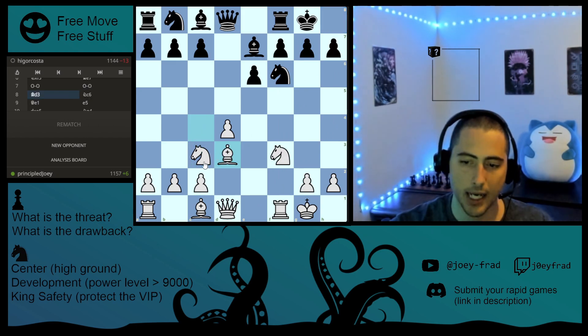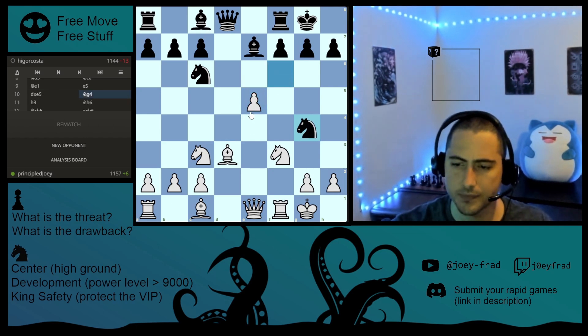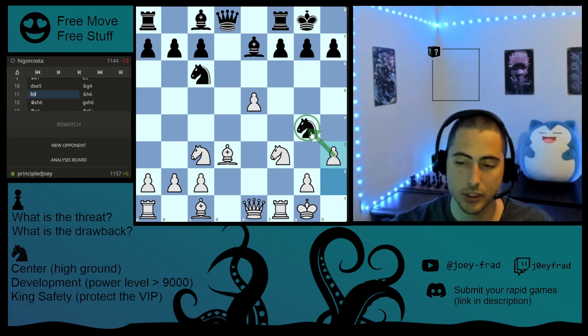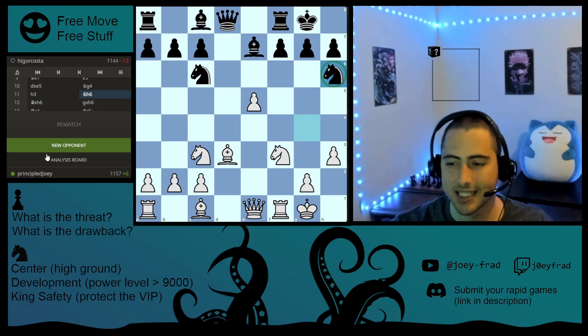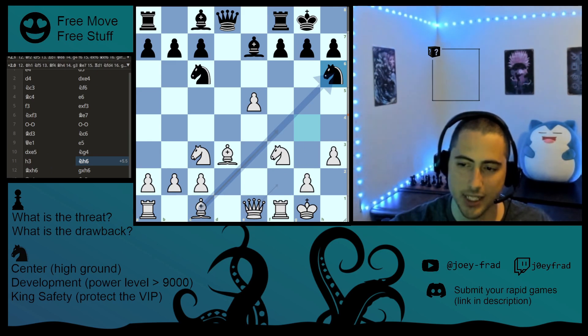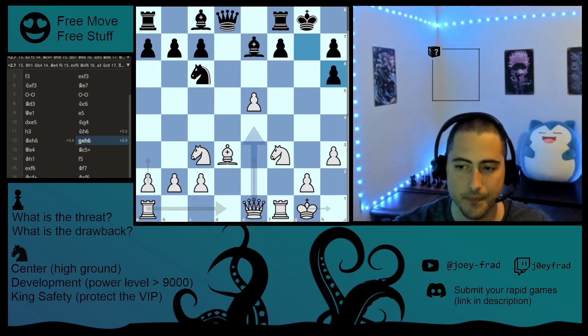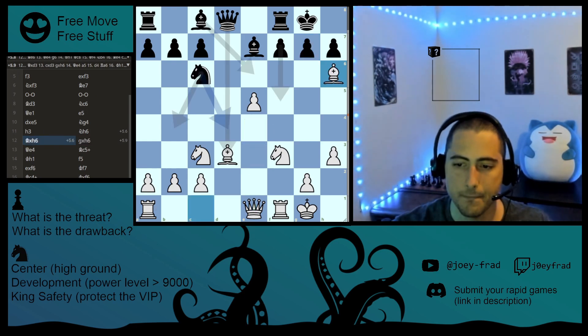Then free stuff — that was just a weird move. Now we have a forcing move, it's a threat, which causes this. If we go to the analysis board — holy moly. It says it's plus 5.6 if you take the knight. We are not even up material — one, two, three, four — we're not even up material, and it's plus 5.6 if you take the knight, which we do. They like the whole queen-to-the-center idea, which is what we did to win the game.